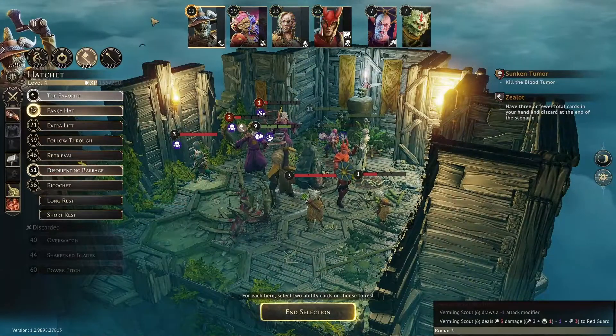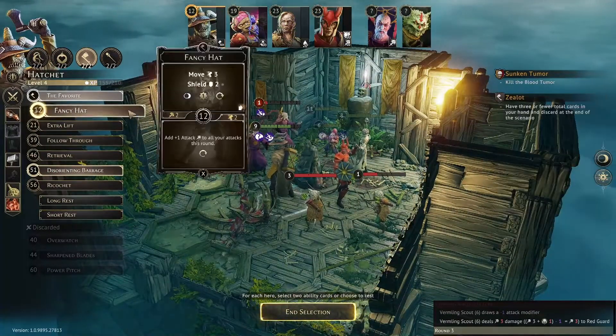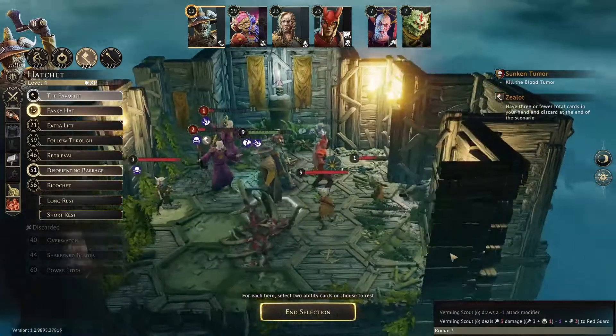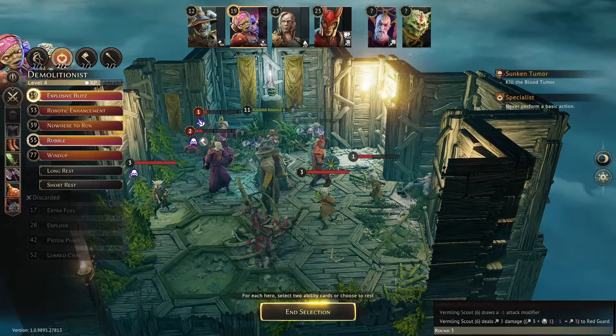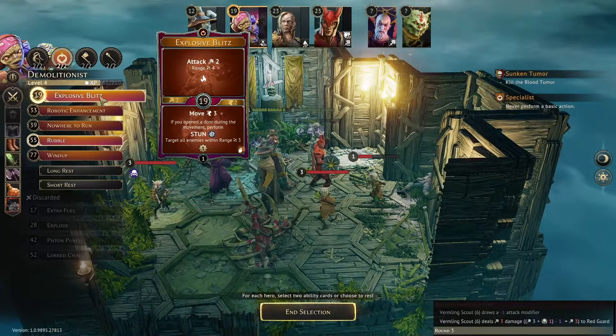Starting round three at initiative 12 with Hannibal: Fancy Hat and Disorienting Barrage — that should do some good damage early on. Then at 19 is Brennus: Explosive Blitz.